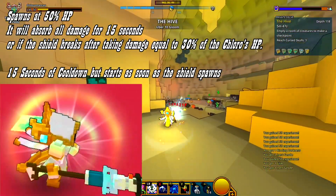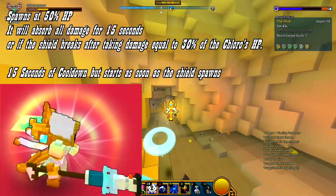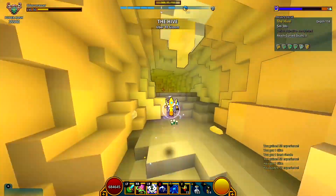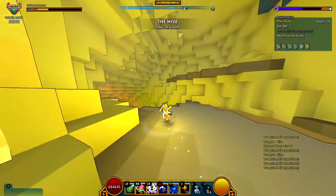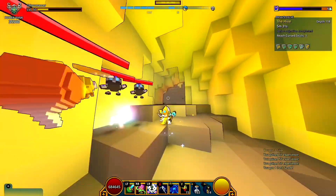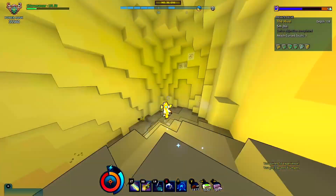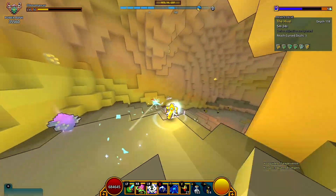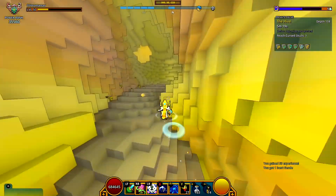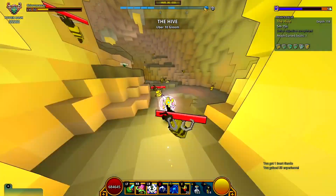If it doesn't break then the shield will last for 15 seconds. This also has a 15 second cooldown but it will start as soon as the shield spawns. So if you manage to keep up the shield for the whole 15 second duration, the shield will refresh and respawn as soon as you hit 50% HP once again. This wasn't a good ability when it was a passive ability and it's going to be even less useful as a ring ability considering that there are other options that are just better.